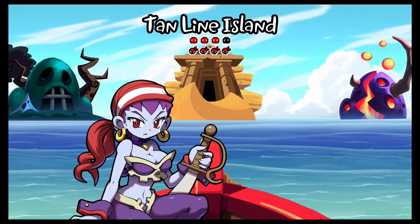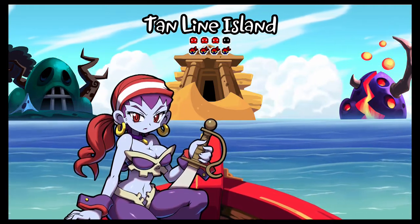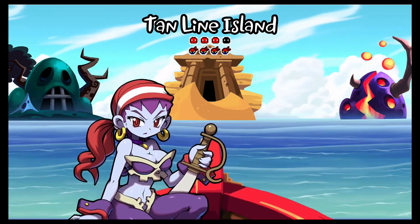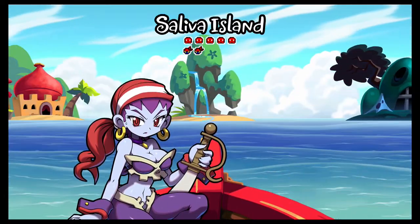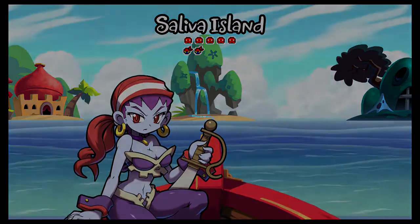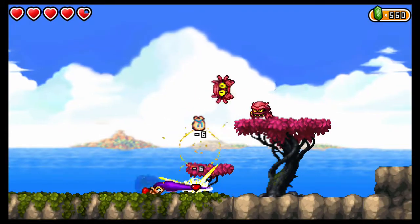Hello everyone, AgentGold here, and welcome back to Let's Play Shantae and the Pirate's Curse. I've looked over my notes and there's only one thing I have on there that I can get before going back to Scuttle Town, and it's actually an easter egg that a friend of mine tipped me off to. He didn't tell me exactly where to find it, but he gave me a general idea, so let's see what we can find.